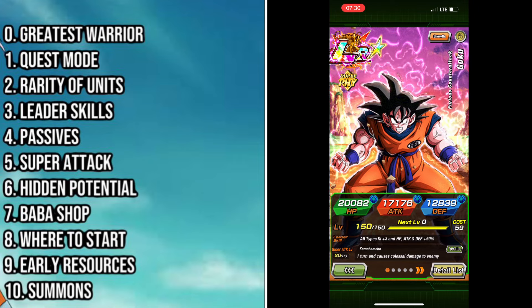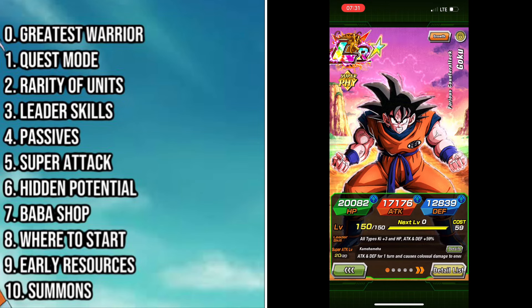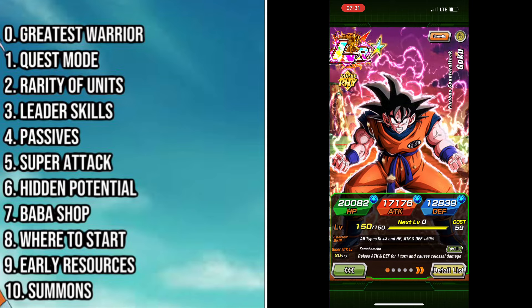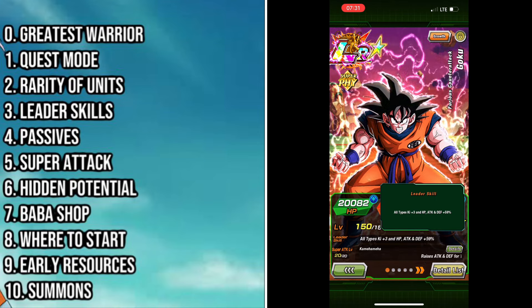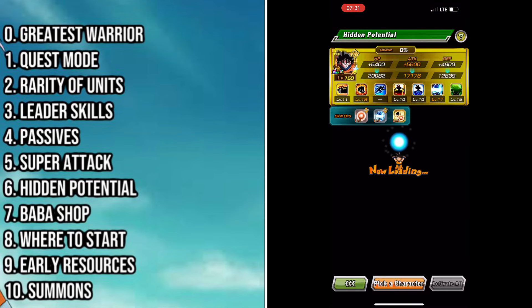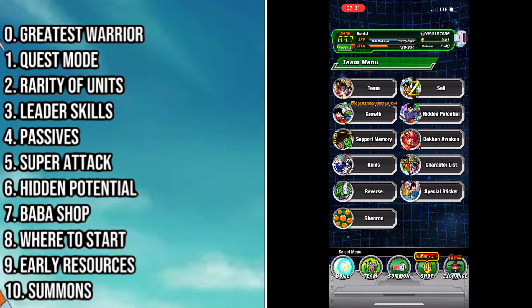You should in theory be following the greatest warrior mission panel. I have a video on it and I'll leave it in the top right hand corner, but the greatest warrior mission panel essentially provides you the closest thing Dokkan has to being a tutorial in the game. At the end of it you'll get Goku at a full rainbow level, and he's a fantastic unit — firstly he's just really good statistically for the beginning of the game, he provides an all-types lead which is really awesome, and they give him to you fully prepared.